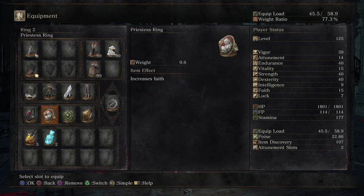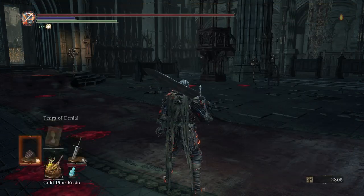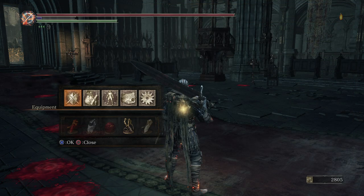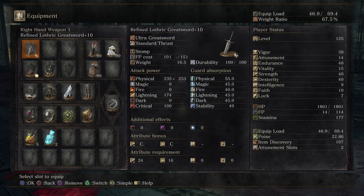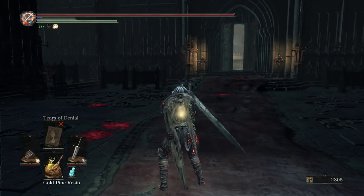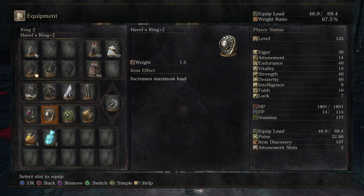What we want to do is, after we cast our Tears of Denial — because as you guys can see here, we have Tears of Denial as our only spell — we swap out our Priestess Ring for the Havel's Ring. As you can see, our Intelligence drops from 15 down to 10, which means we will no longer be able to cast Tears of Denial, but we don't need to cast it anymore because we've already cast it once and it's going to last us for the PvP match. Equipping the Havel's Ring will allow us to be under the 70% weight ratio and allow us to gain a little bit of an advantage using heavy armor and a heavy weapon while being able to utilize the normal medium roll.